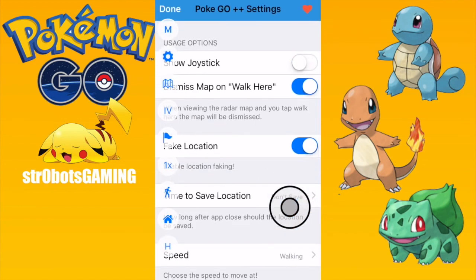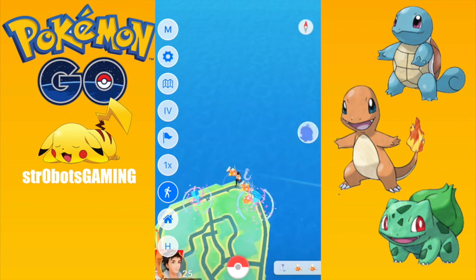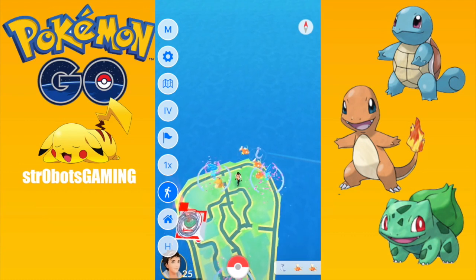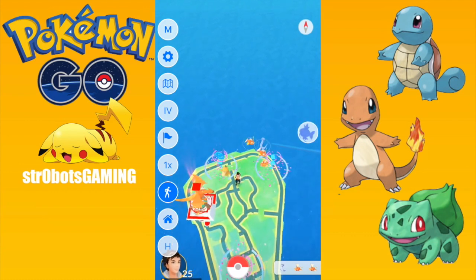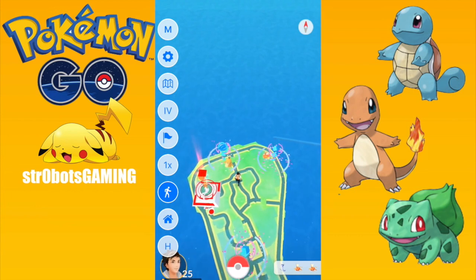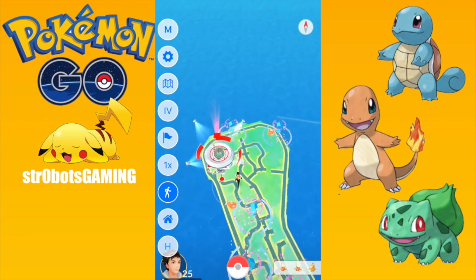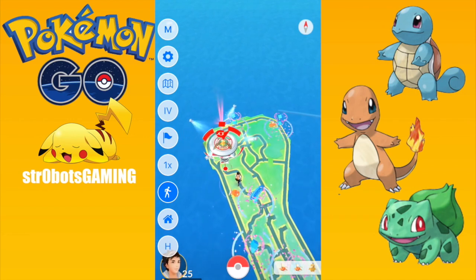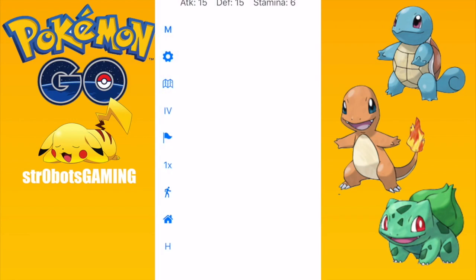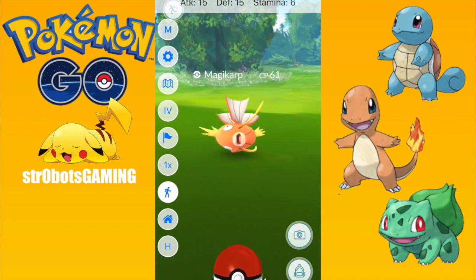I'm going to turn off this joystick because I don't like it. So I'm in an RV right now. I'm super pumped that the IV calculator is back. Looking at the top — I got 100 Lapras. I already have a Gyarados that's 15, 15, 14, so that's huge. I don't need any of those. I'm only going to catch it if it's a 100% Magikarp. Let me check one more — he's got two great stats but his stamina is not great. I already have a better one, so let's get out of here.